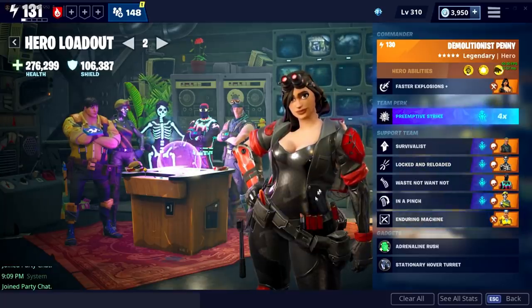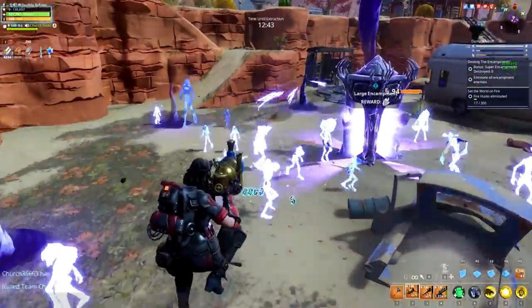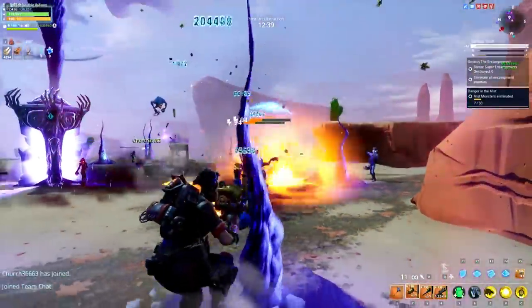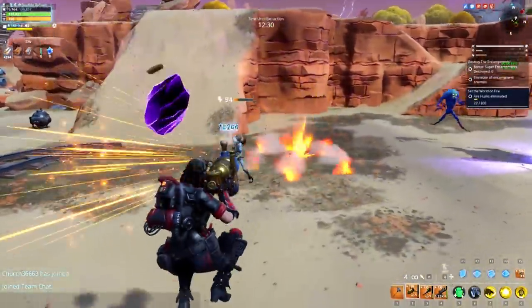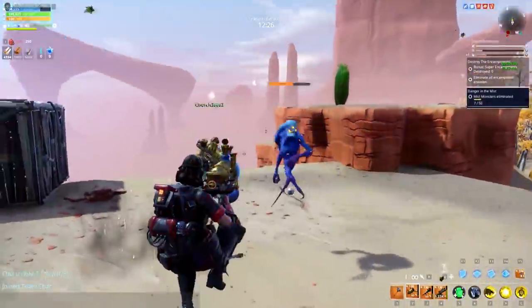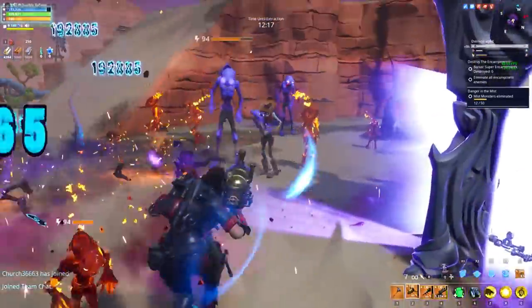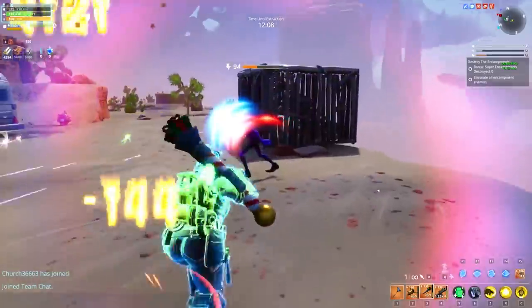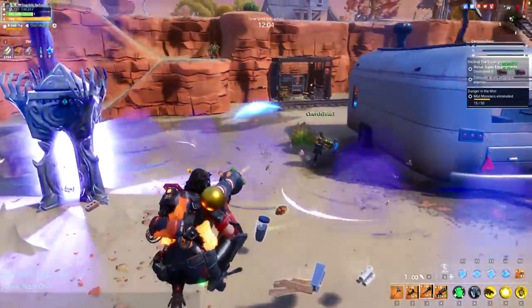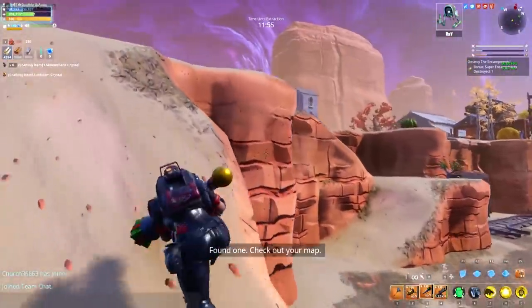The core of this build is four main perks, with Enduring Machine and Survivalist being more flexible. Locked and Reloaded lets you get the entire magazine in five seconds, so if you're holding down and spamming you get an extra 15% damage. Waste Not Want Not increases magazine size by 30%, which is what gets you from 14 to 18 rockets. In a Pinch — I always say it's one of the best perks in the game — gives faster reload and lets you put magazine size on the weapon instead of reload speed. Survivalist I like for staying alive in the fray. We don't need Fuel for the Fallen here since we aren't really using abilities.